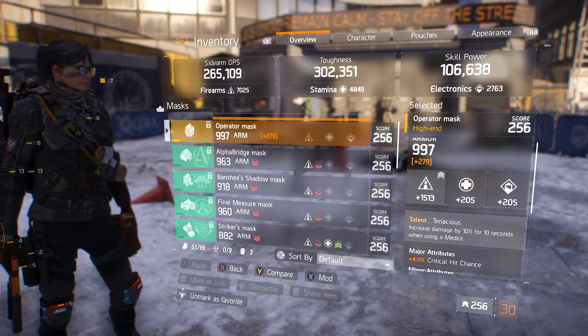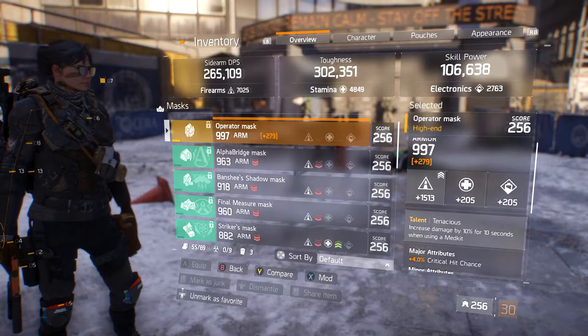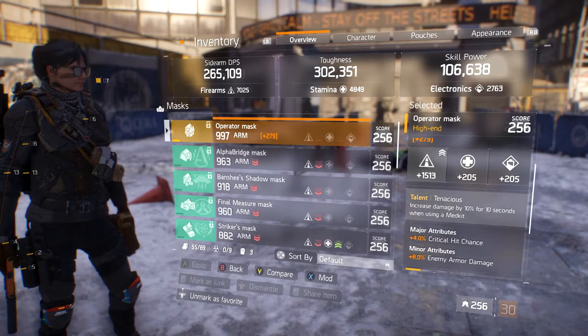Moving on to the mask, I have 997 armor. The firearms roll overall is 1513 with the mods. It's a Tenacious mask with 4 crit chance and 8 enemy armor.